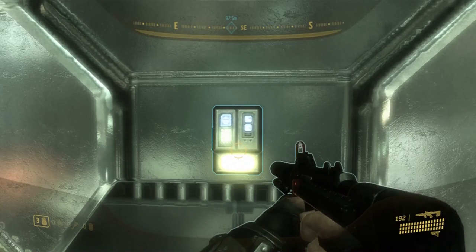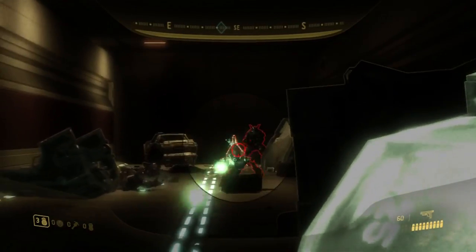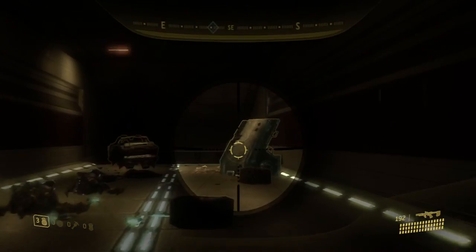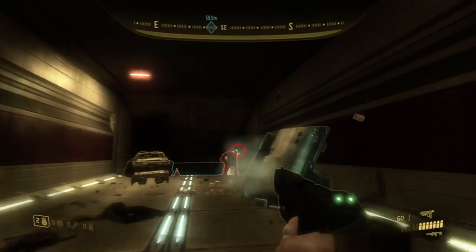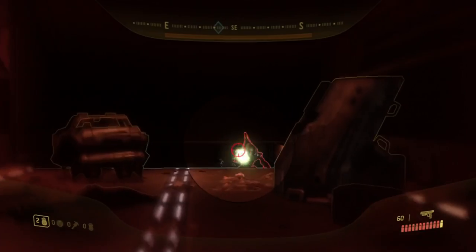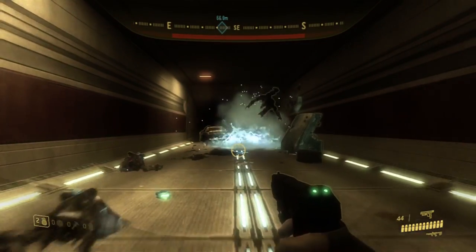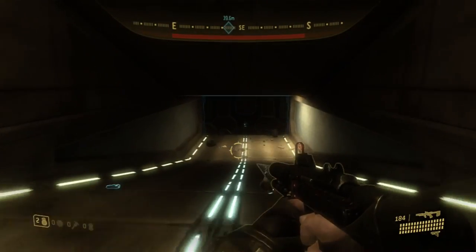Head through this door — you're going to have about six Grunts in here led by one Brute. His weapon will be random but there are only two possibilities: a Carbine or a Brute Shot. The Carbine is actually more dangerous because it has more range and you can't dodge it. Take them out as you see fit. Just head through the tunnel and walk up to the detonator to start the next mission.